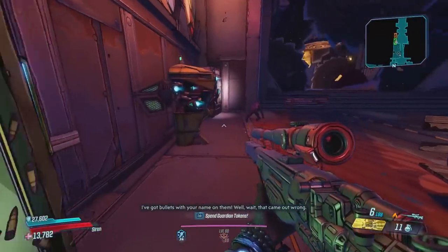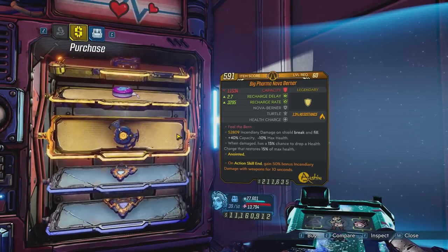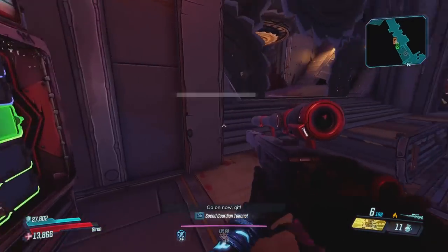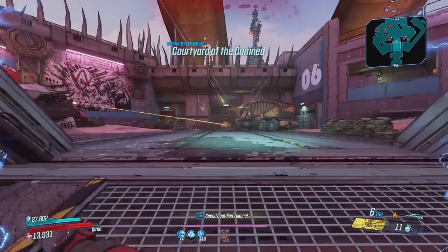Now we move on to class mods that have an easy dedicated drop location. All of these are also world drops and you can farm them on Mayhem 0, since dedicated drops will have the same rate across all Mayhem levels.